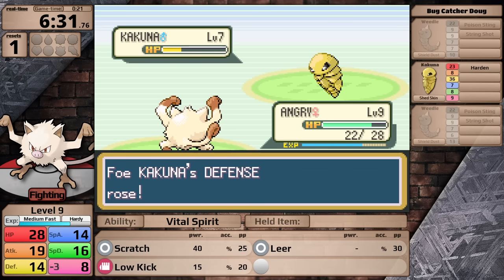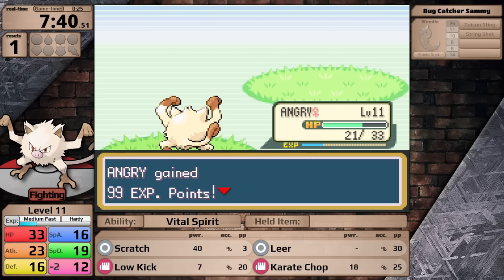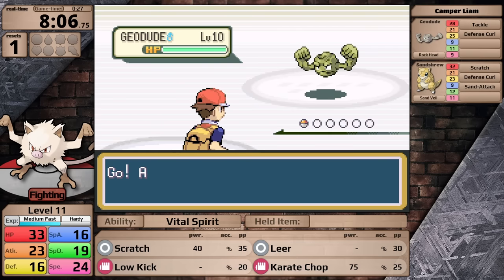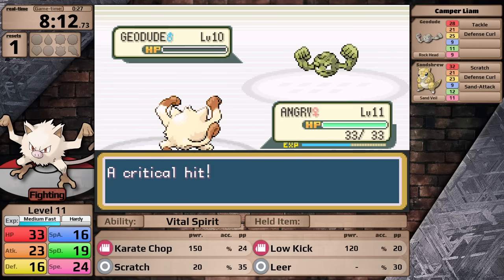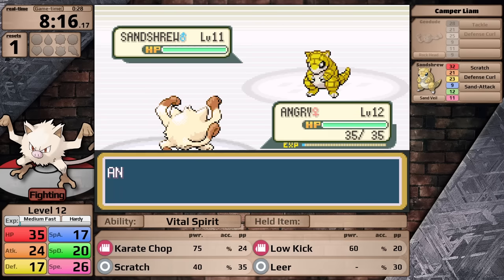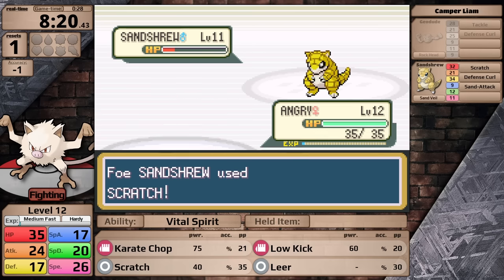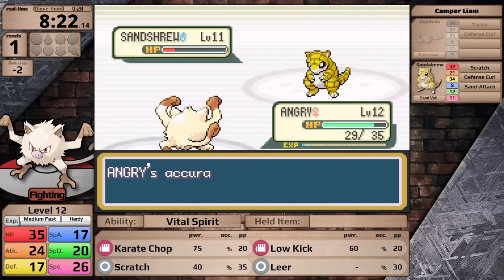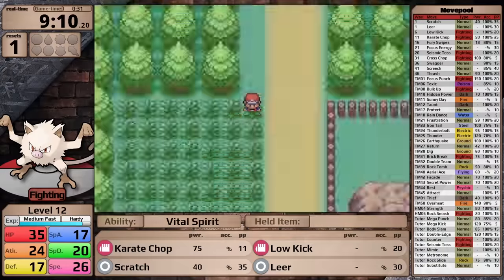Once I reach level 9, I head back into the forest, defeat Bugcatcher Doug, securing my revenge. Then I crush the mandatory Bugcatcher and head into Pewter City. Here I can face Camper Liam in Brock's gym — he has a Geodude, and this is the first time we get to see Low Kick with a pretty good effective power. However, by this point Mankey has learned Karate Chop, and after the same type attack bonus as well as the super effective modifier, this move is just going to be doing more damage. Liam is very easy to finish off, but I didn't quite feel prepared for Brock yet. At level 12, I am just under a damage rounding threshold, and these matter a lot more at lower levels.